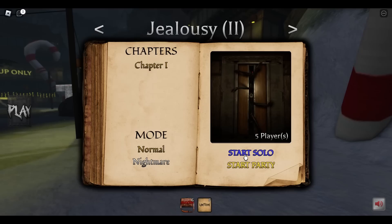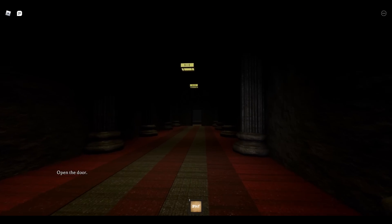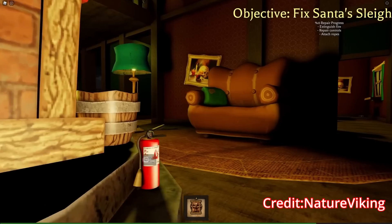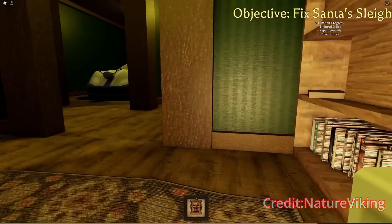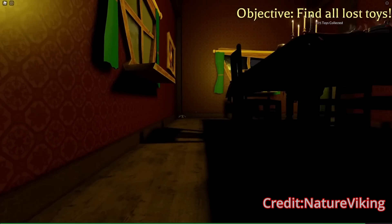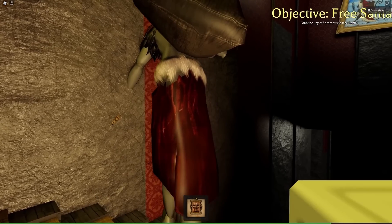Many of you might disagree, but for me, having seven people in nightmare mode is more than enough. Krampus's AI path is very easy to spot. The first task is to fix Santa's sleigh with the fire extinguisher at control aim spots. Collecting 30 toys isn't a problem since they are usually close to each other, and for collecting the key of Krampus you can just hide in the big hole and take it off him.